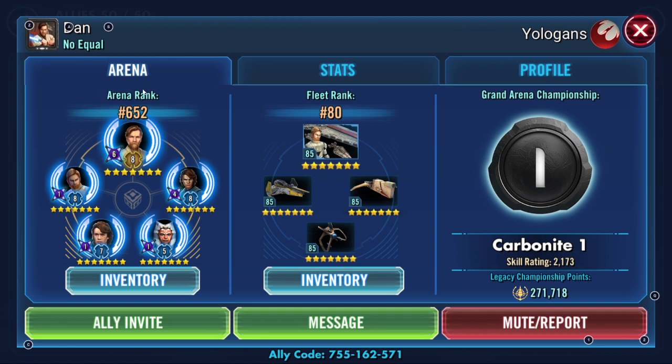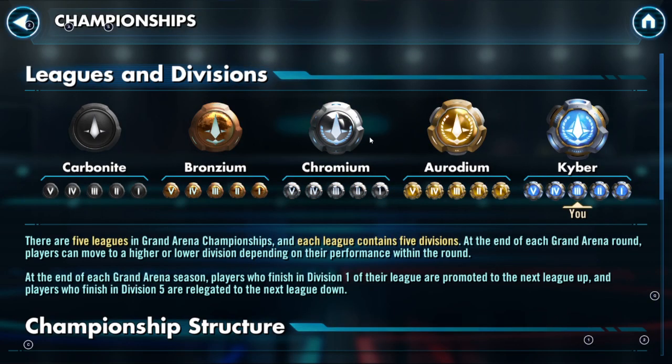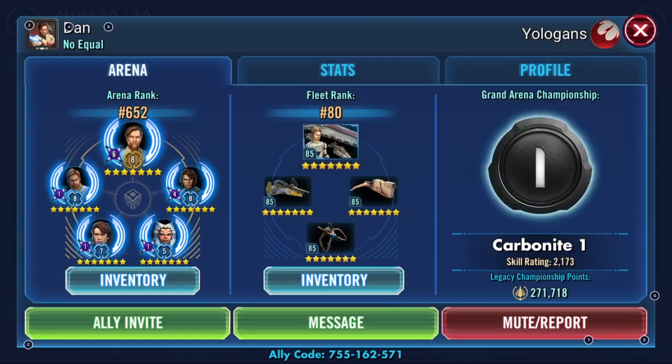His name is just Dan — plain and simple. He's in Yologans, which sounds pretty cool, but he's in Carbonite 1. I'm going to go ahead and roast you there, Dan — your roster is way too good to be in Carbonite 1. Let's give some tips. Prepare for the next jumps; you're probably going to jump to Bronzium 3, maybe even Bronzium 1 depending on how well you do.